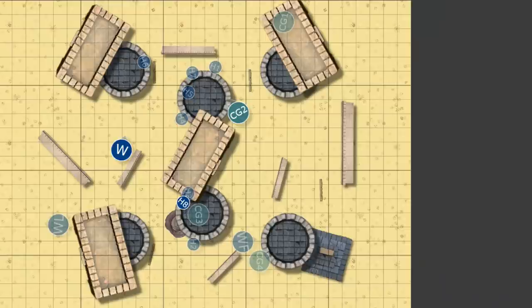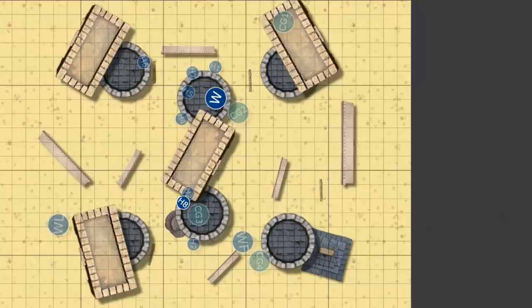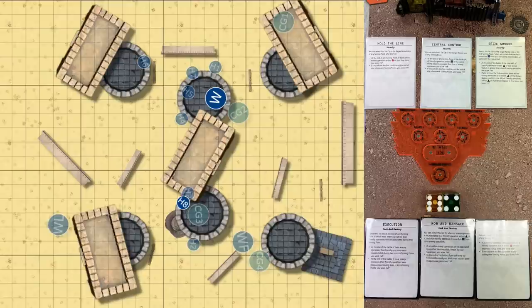In turning point four — the final turn — Custodians cannot catch a break. They really needed to go first here, but the Custodian Guard only had three health left, and the Tyranids took initiative. It's a charge and an instant death — Custodians tabled. There was literally nothing they could have done. Tyranids managed to max Hold the Line, Central Control, and Seize Ground, whereas the Custodians lost the second Robin Ransack, never scored Route, wildly overestimated their ability to push through the swarm, and managed to score Execution twice. Final score: Tyranids 15, Custodians 10.